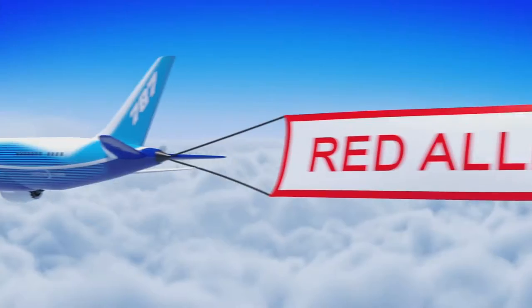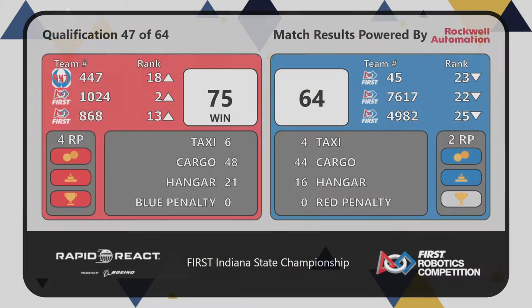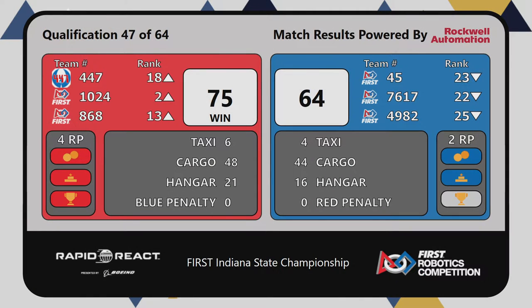All right, here comes the score. Both teams get a ranking point for Cargo and red gets the win, 75 to 64. Kilobytes ranked number two now.